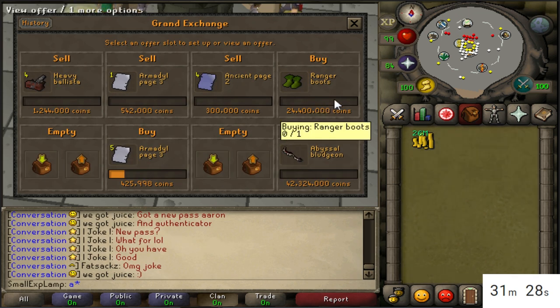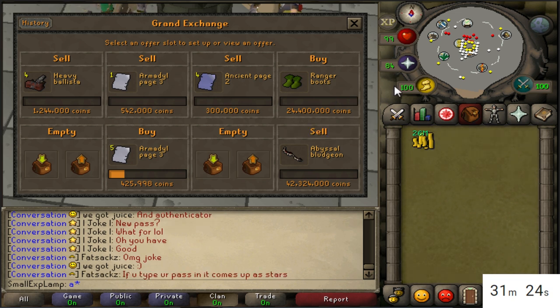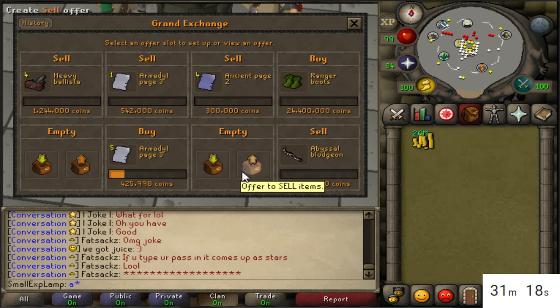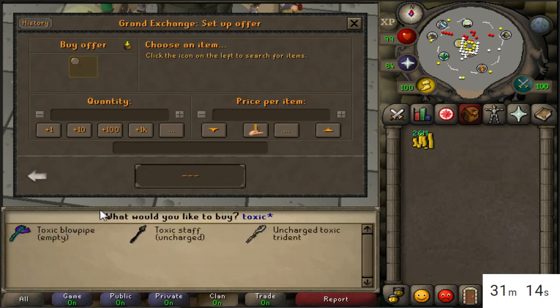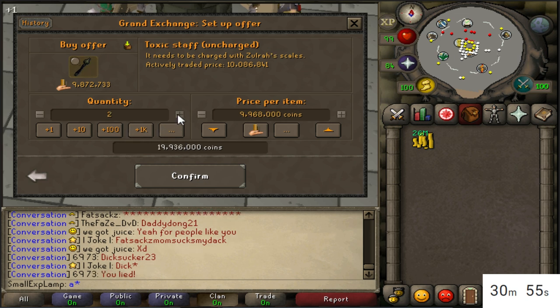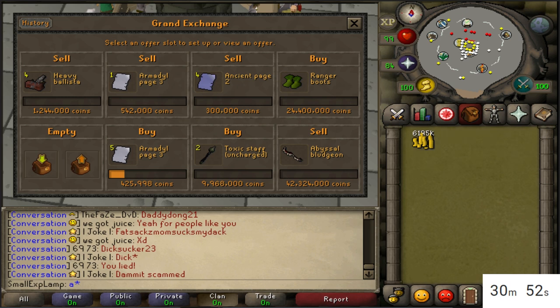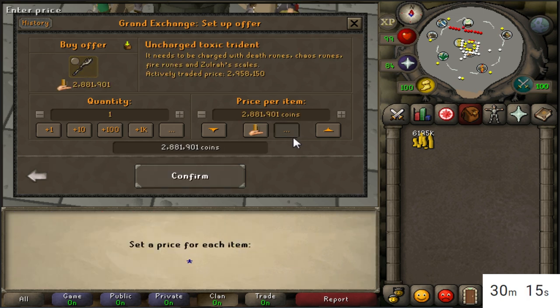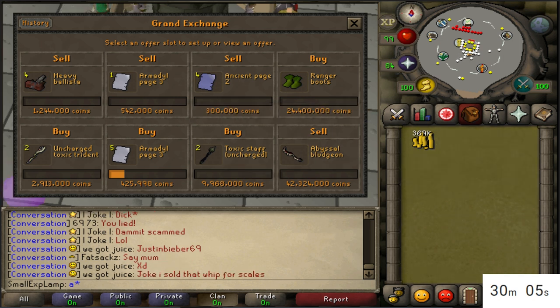Ranger boots right now apparently have an 800k margin, which is absolutely insane — someone got lucky buying at that price, but I'm going to try the same. I also see a toxic staff with a decent margin so I might try to get that. I can buy the staff for 996,800 and sell for about 120k profit. I'm going to throw in an offer and see if it buys.